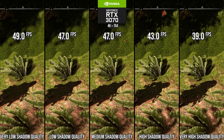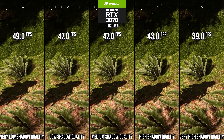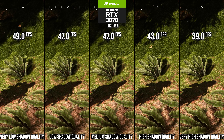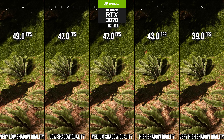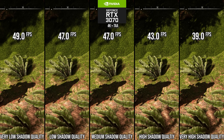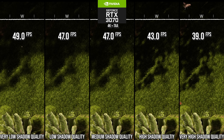Similar situation for shadows. Going down to high from very high increases performance by 10% and looks pretty much the exact same as very high in all views. Going down to medium and lower may healthily increase performance by 20% or more, but shadows are a lot blobbier and aliased in motion. I recommend the high setting for that reason.